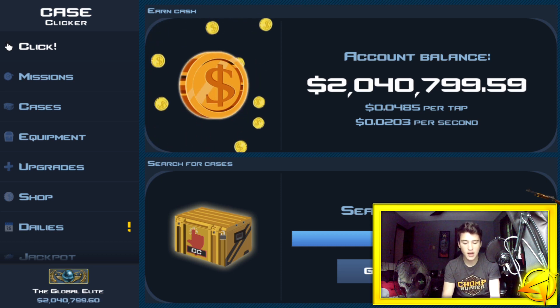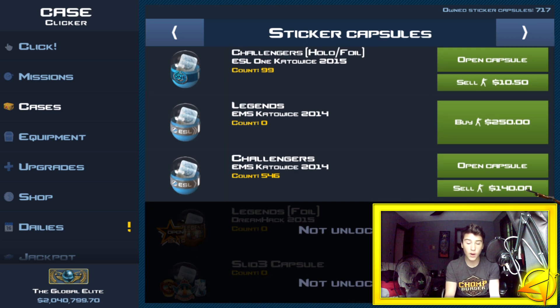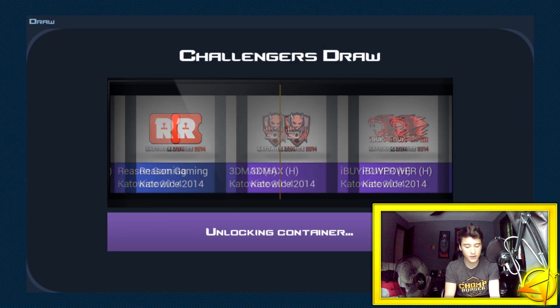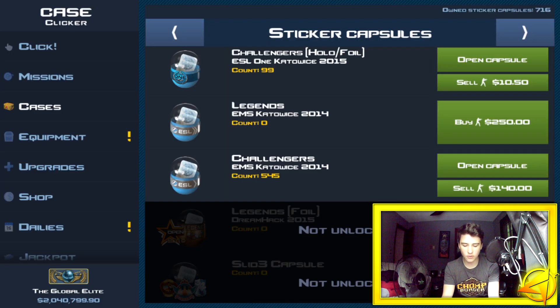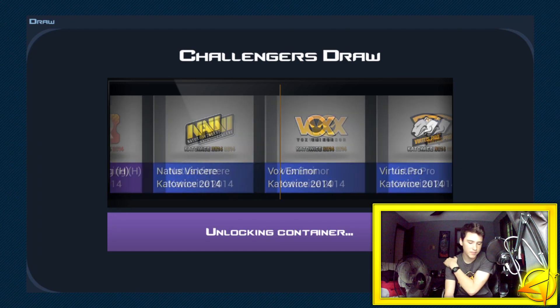If you guys like the Case Clicker series, please drop a like and show some support. So let's go to the cases — as you can see we have the Catalyst 2014. I want to open an IBuyPower very badly because a lot of you guys have been commenting that they've gone up in price. We almost got one in the very first case! I'm not sure how many I'm gonna open until we get that IBuyPower Catalyst 2014.